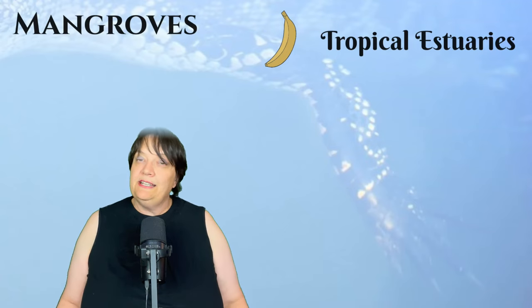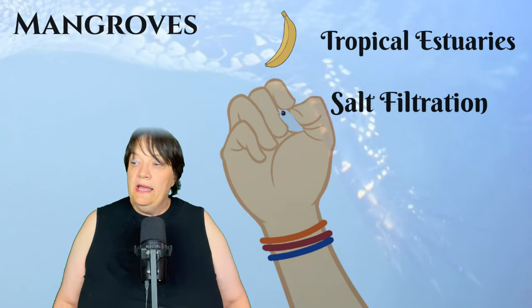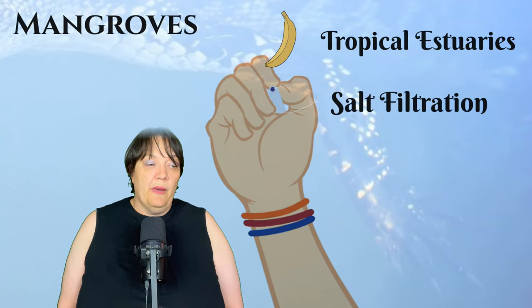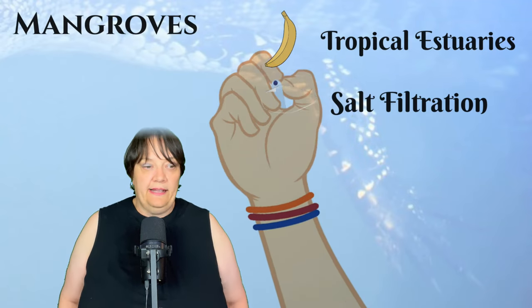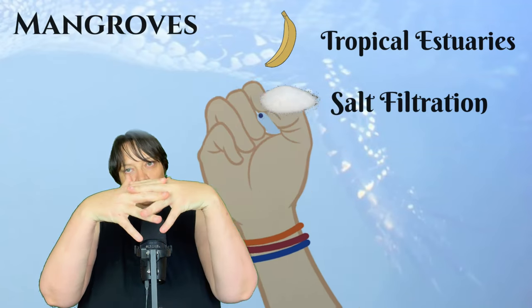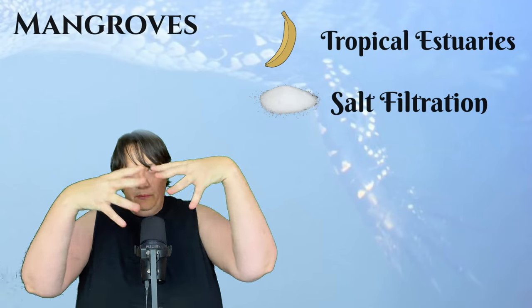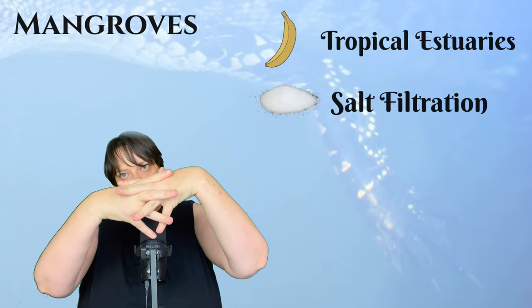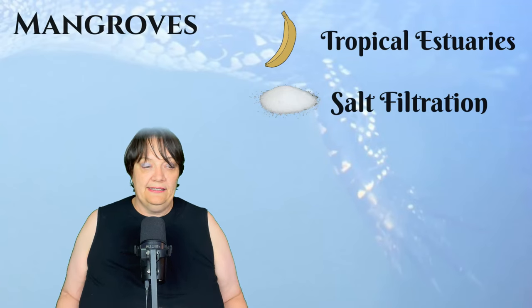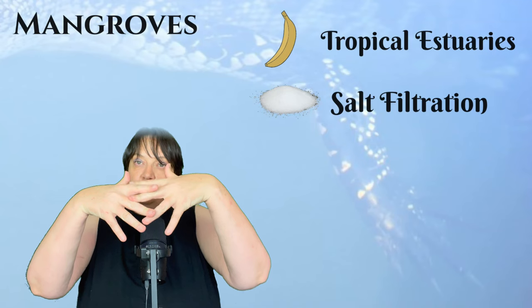Mangroves have to be capable of dealing with salt filtration — they have to be capable of extracting water from salt. The red mangrove is actually the best at salt filtration. It has a very impenetrable root system where the roots grow over each other, blocking the bulk of the sea water and creating a natural barrier. Its roots are also impregnated by suberin, a plant epidermis which further keeps out the salt.